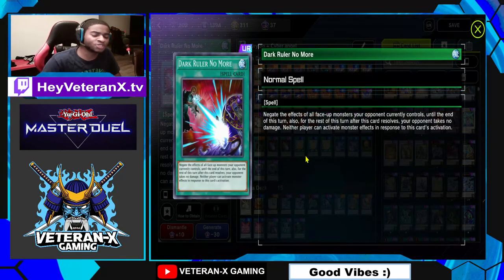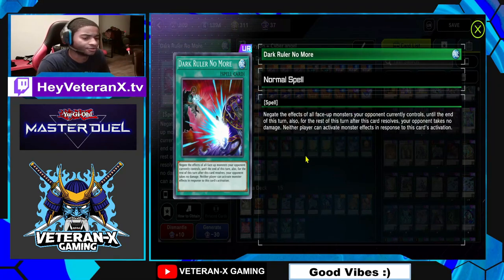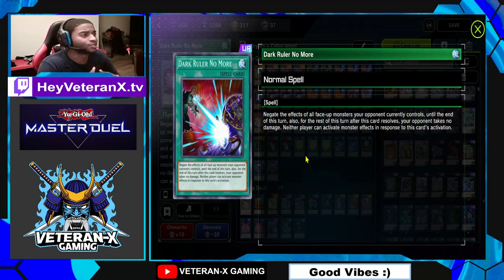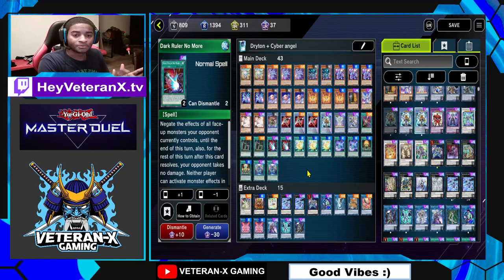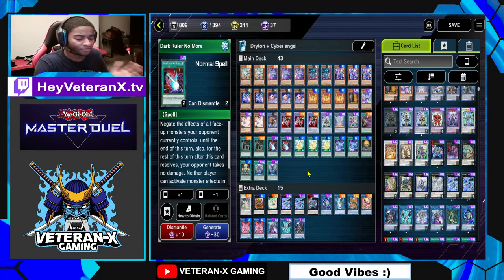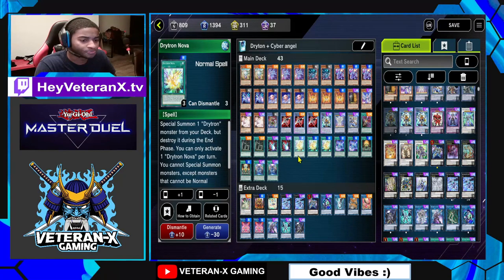Dark Ruler No More — this spell card negates all the monster effects on your opponent's field, but they take no battle damage for the rest of the turn. Basically, if your opponent has a bunch of negates and monsters you can't get through, you play this card, go through your combos, set up your board, and hopefully stop them on their next turn. One of the best cards in Yu-Gi-Oh — run three of this.